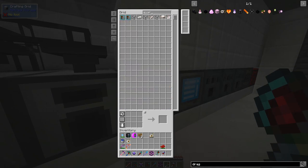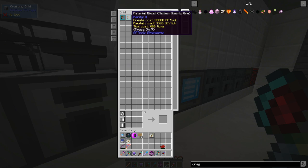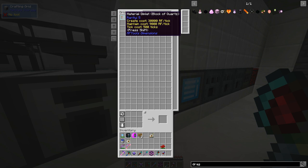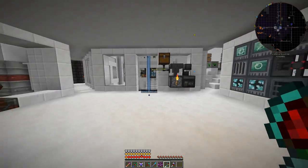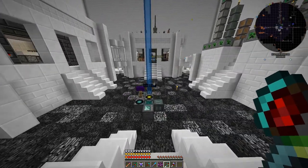The item is a quartz block dimlet — not the ore, but the block of quartz. That's because our material choice for the torus we're going to build is quartz on the bottom and glass on top. Very expensive materials in survival, but we can get them pretty quickly here in modded.